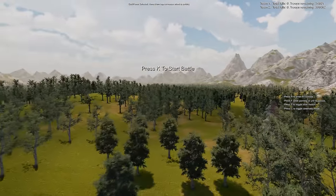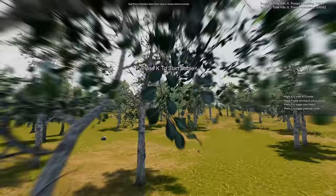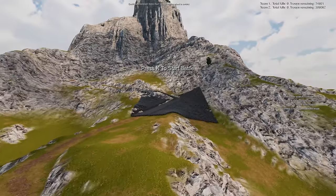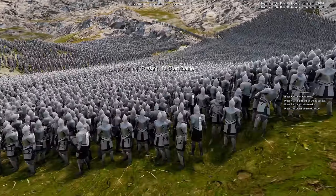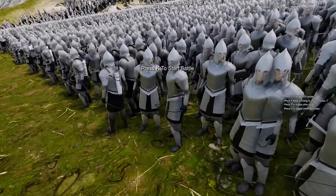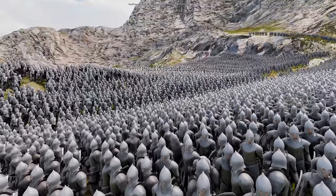Over here we have the Easterlings — closest I could kind of get. As well as their elephants. And over here to our makeshift Gondor, we have Gondor soldiers. These are bowmen, and I think there's also dudes with swords and shields.